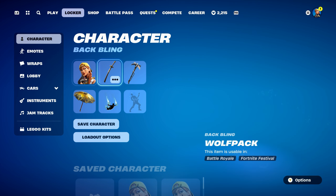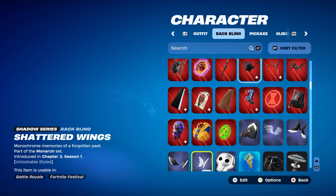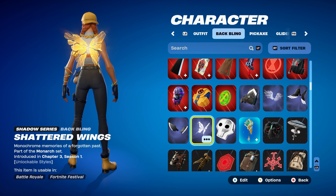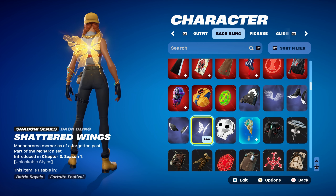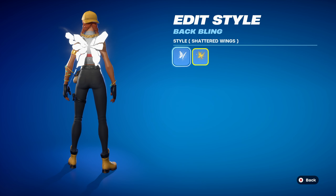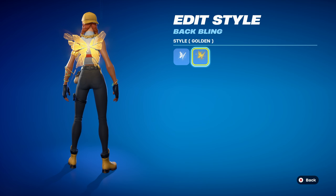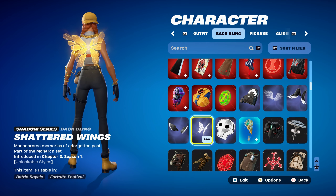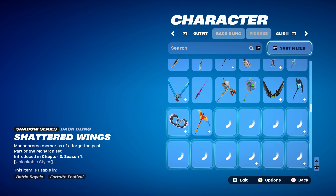Let's move on to combo number three for the Aura skin. For this one, I thought I'd use a set of wings. The one I'm using is Shattered Wings, a Shadow Series backbling part of the Monarch set, introduced in Chapter 3, Season 1. This was from the first ever level quest pack — the Monarch level quest pack. It has two styles: Shattered Wings in white, and the golden one I'm using. You can use either white or golden, or any other wings that are white or gold themed as an alternative.